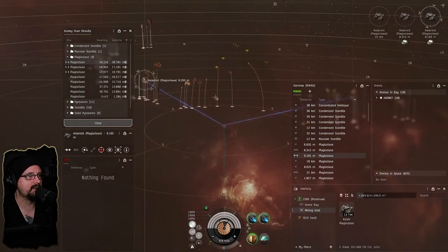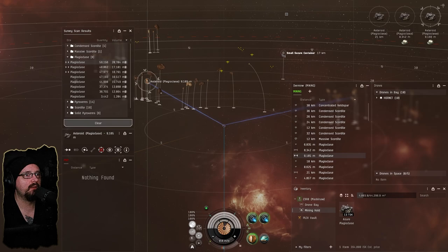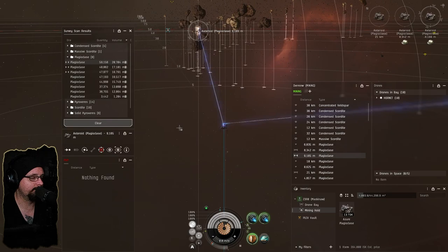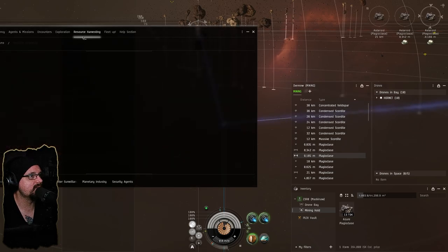Every belt I've gone to in this system has just got wrecks and cargo containers and all kinds of crazy stuff. We've got some deep core mining ventures out there, some Mindrel ventures out there — kind of a busy system.